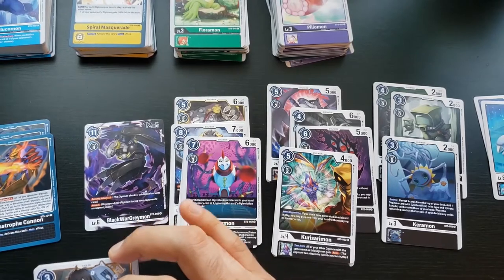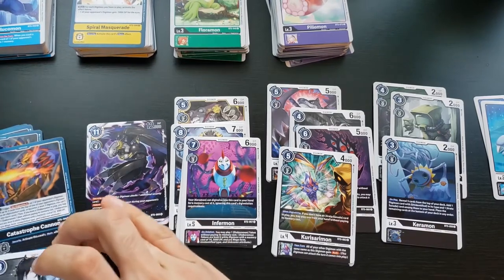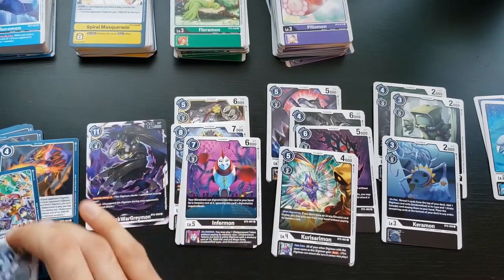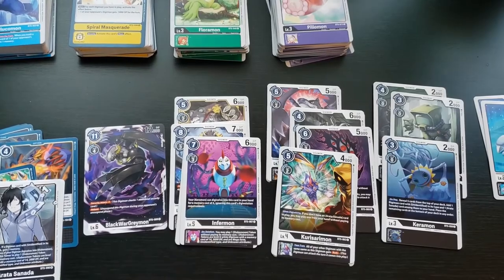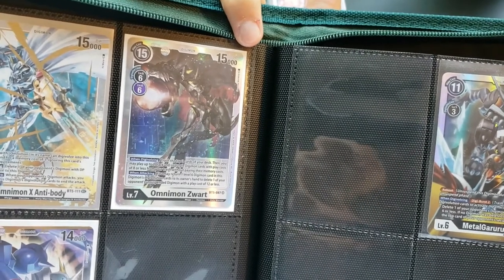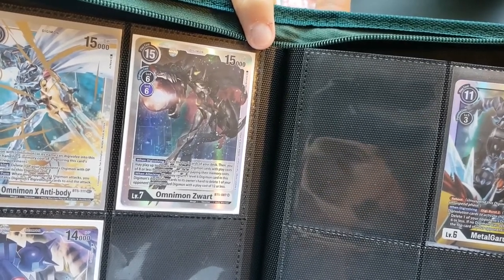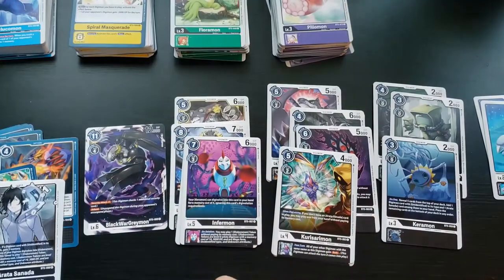Arata gives you more memory if you have an Unidentified in your trash and more tokens when you get one out. Some of the other option cards are kill spells — digivolve two or three — but they're expensive in memory. Blazing Storm of Metal: if something has Reboot it gets plus 1000 DP and Blocker. The Black WarGreymon does have Reboot, so that's the purpose. Omnimon Zwart can trash top cards and play two black or purple with play cost eight or less, and on attack can delete an unsuspended Digimon with play cost 12 or less.